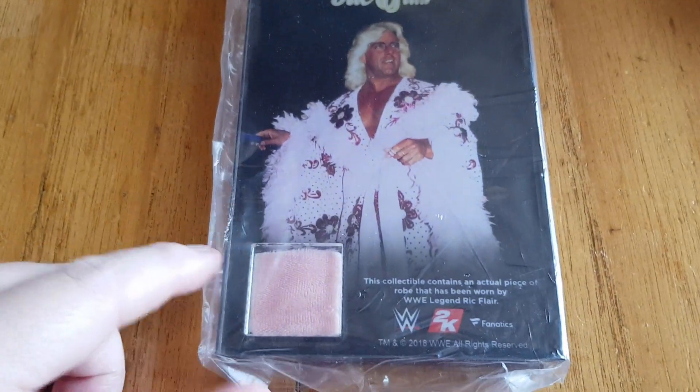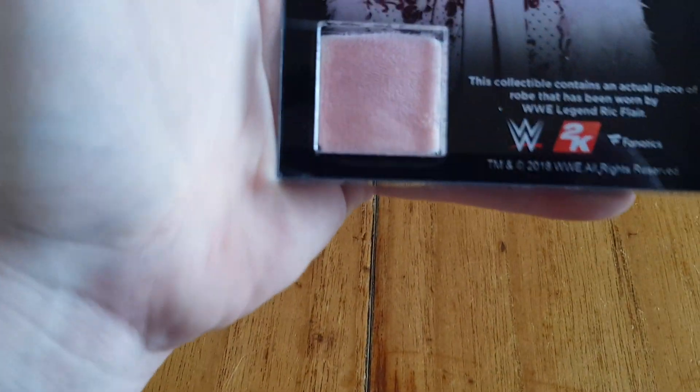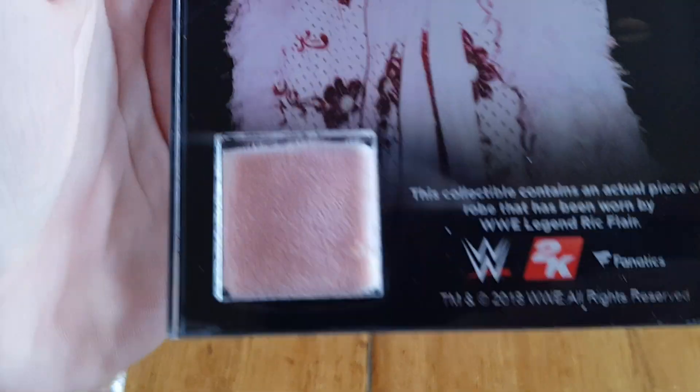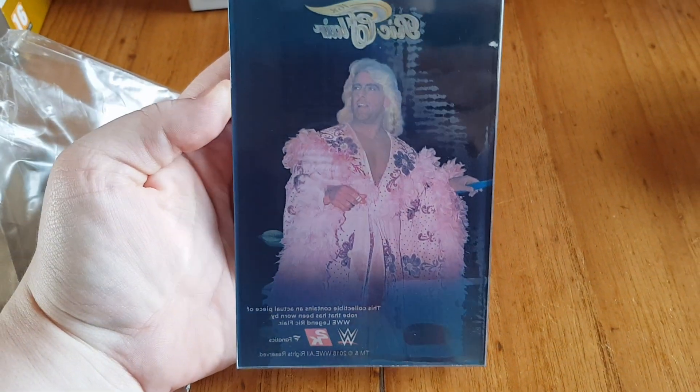That looks like all that's in there — just the robe. So let me open the robe and the ring box. There's the ring robe — it's in a perspex case. I got a bit of the pink robe. Yeah, it's nice — I was hoping for the blue one, but like I said I will buy the blue one in the end. It might be in the Xbox box but I don't really want to open that one. That's the back of it, so yeah, very nice.